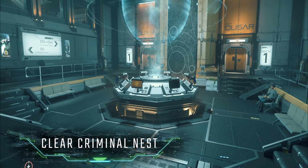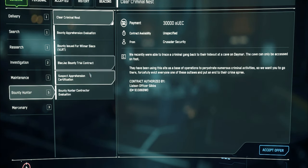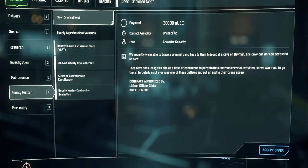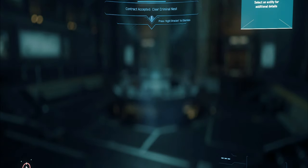Before heading out to the cave, always check your Mobi Glass contracts for the Clear Criminal Nest mission under the bounty tab. Once available, it's a free 30,000 AUEC and it gives you a HUD icon to the mission location — the cave — which is far more useful than navigating there manually. This mission won't be available every time you go, so always check before you leave. It's just really handy extra cash when it's there.